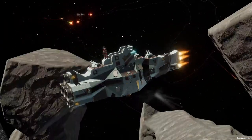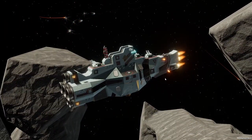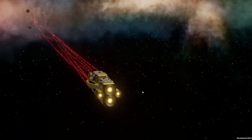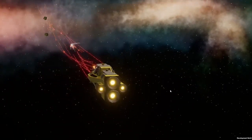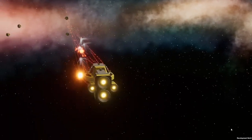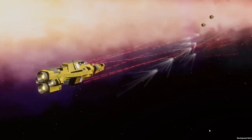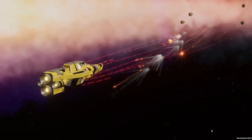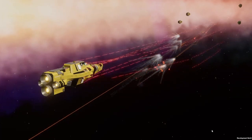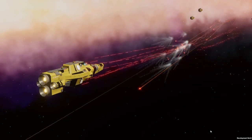The first point defense option is the defender. It can be likened to the CIWS you may find on modern navy ships — a fairly cheap option in terms of cost and the amount of ammunition you can bring. Its defining feature is that it's the only point defense turret that doesn't need to reload and can continually provide a steady stream of bullets at incoming missiles.